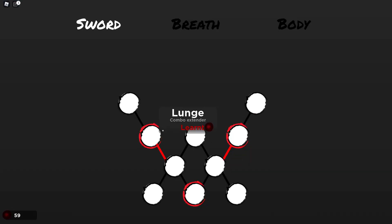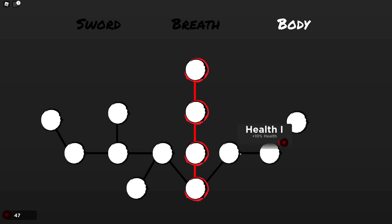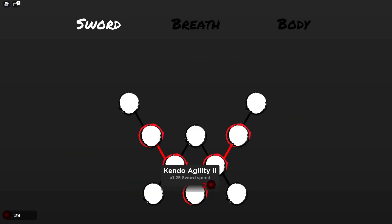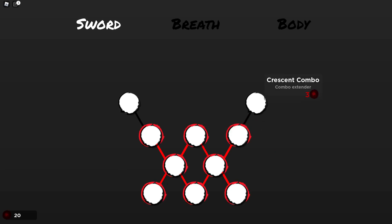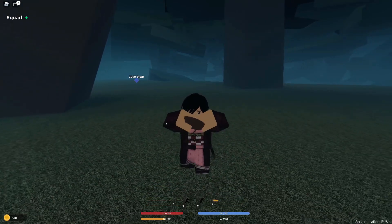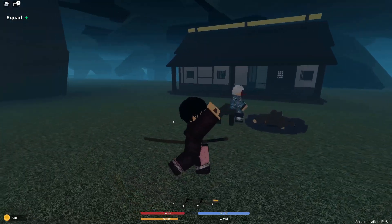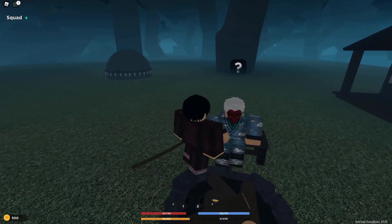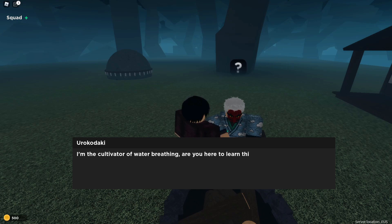Tomioka also gives you Lunge and a quick slash for free, which is pretty cool. Before we get into it, I'm just going to massively upgrade everything to give me a little bit of advantage during the parkour — it took me around three tries to complete it. I have a bunch of food too. If you're doing the parkour for water breathing, you definitely want food to regen after getting hit by all the traps.